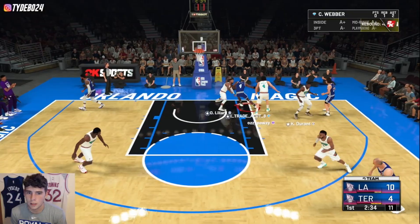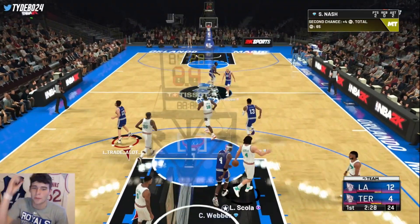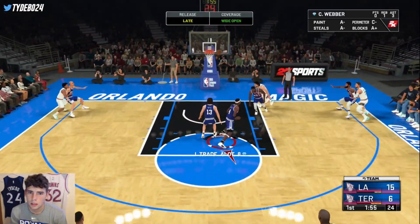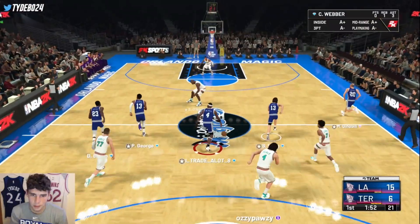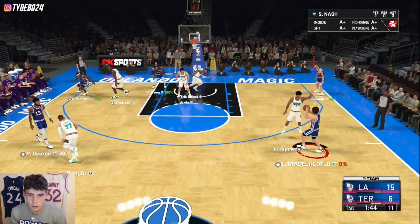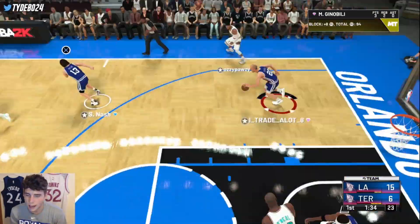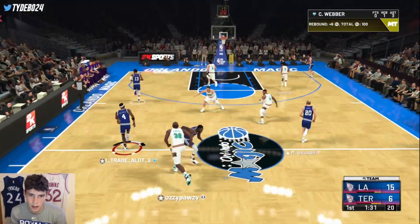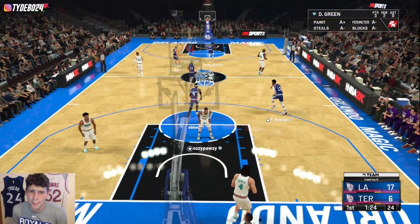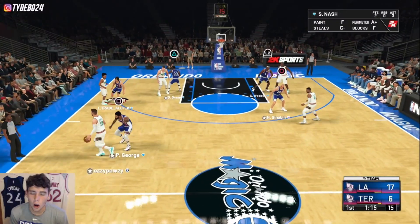Look at Chris Webber — he greens that one. He gets the big rebound and another assist. This guy is trolling me in an unlimited game. Chris Webber coast-to-coast! I accidentally hit the wrong button on the positional play call, but that's not stopping Chris Webber — coast-to-coast, look at that athleticism. Does that remind you of anybody? Chris Webber out here looking like Giannis.